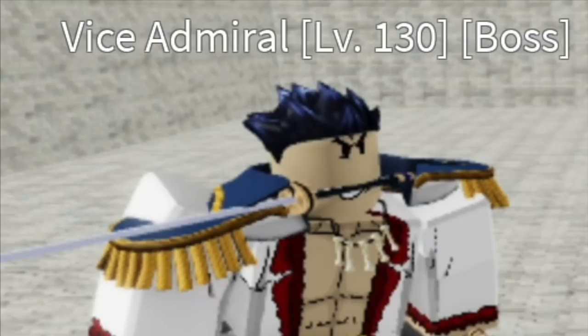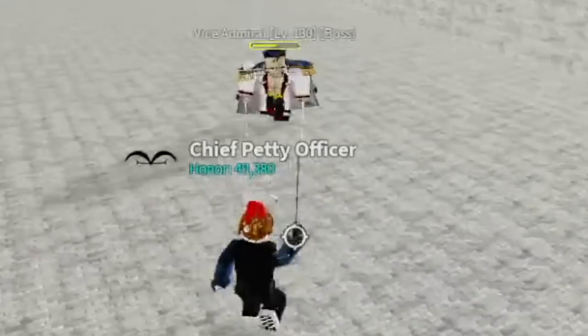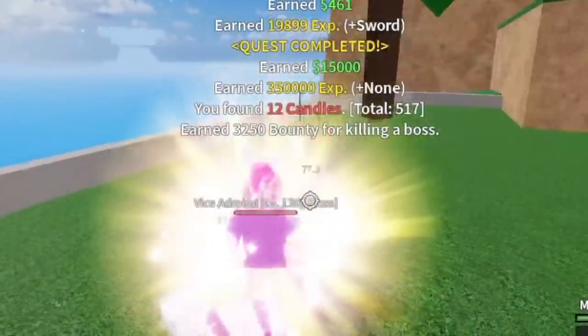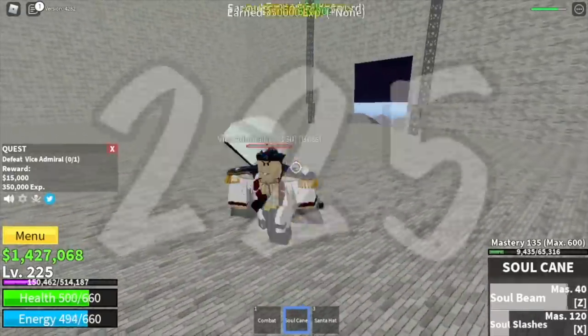So the vice admiral — if you just follow my stats, one Z and exit skill. Check the HP, almost half. So guys, grinding this boss is really easy. Goal here is to reach level 225.